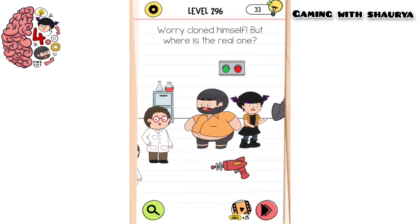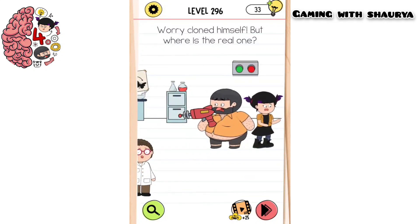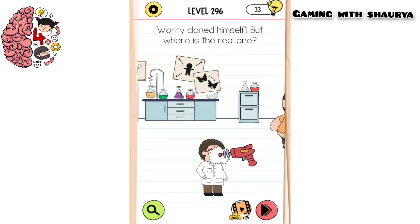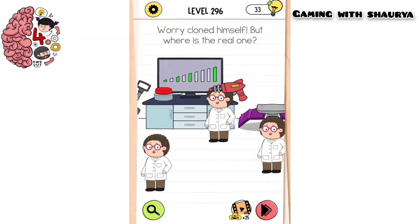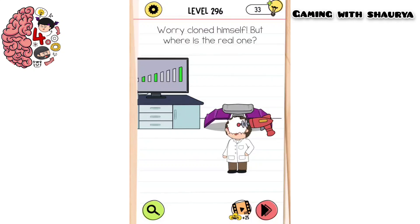Use this gun and place it on all of them — the cloned ones will disappear. These are the cloned Worries. Now bring this gun towards here, again do the same, and just bring the gun to each and every one. This is the last one.